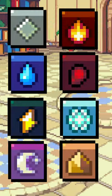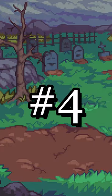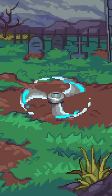3. Types are split up into 8 elemental types and 6 skill types. 4. Spinners are what you use to capture Coromon, and they come in different varieties.